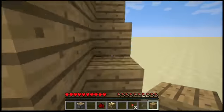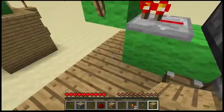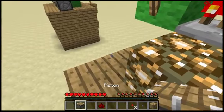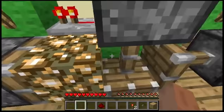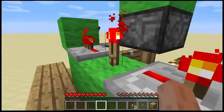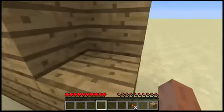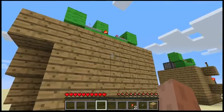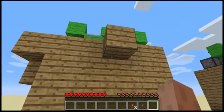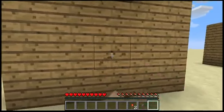And we are going to put our glowstone right there, with our normal piston like that. You want to come to the back here. You want to put your redstone behind this torch. You want to come down. You want to put a block there.